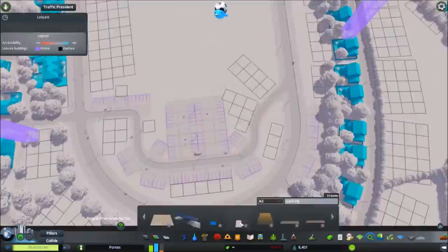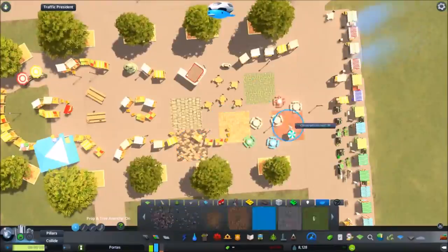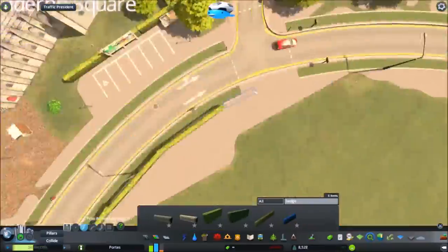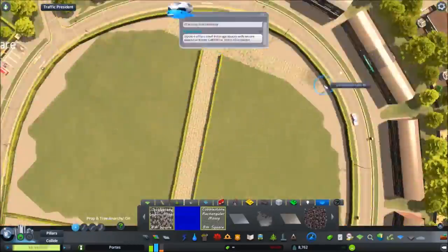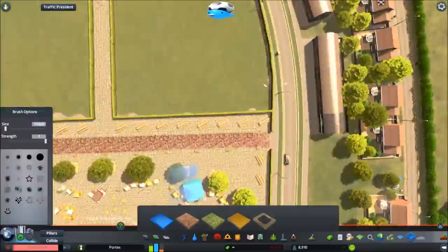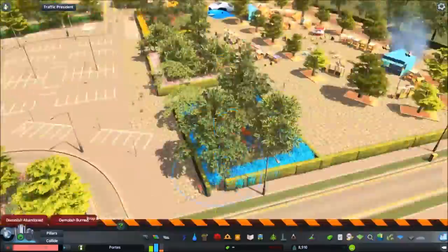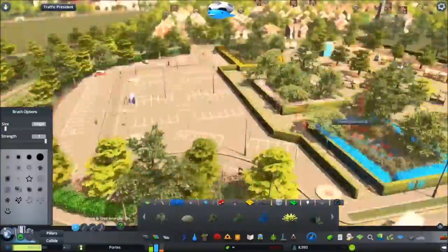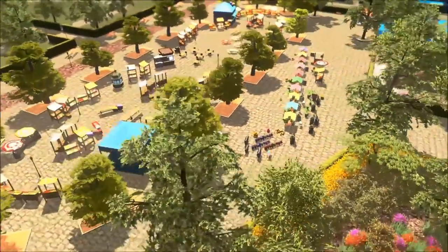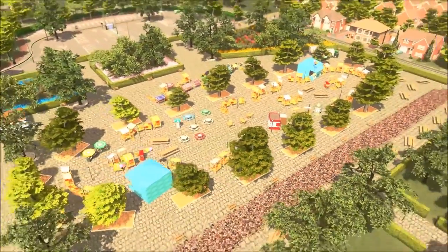We then carried on work on the main town and created a market area, using all the assets and props on the workshop and making use of the floor tiles. If I was doing this again, I'd use all of the decors and really take advantage of the Move It mod and others — this is very vanilla in terms of how I play today. But it was a very nice market area in the end, and the detail I put in here was probably one of the highest levels I've done. The video got a lot of feedback and likes, so I was extremely pleased.